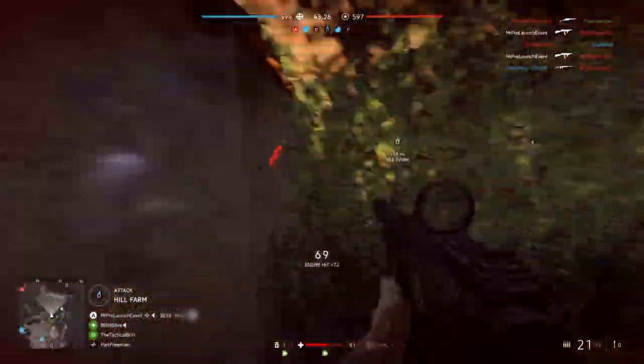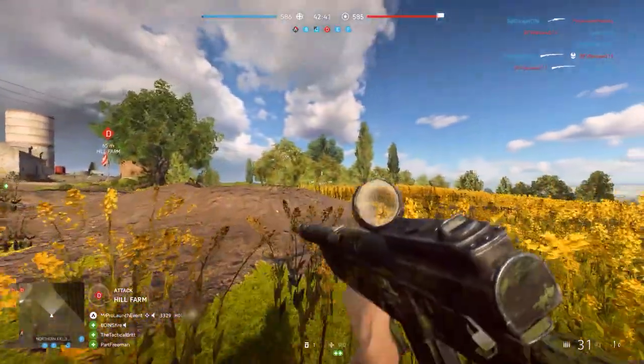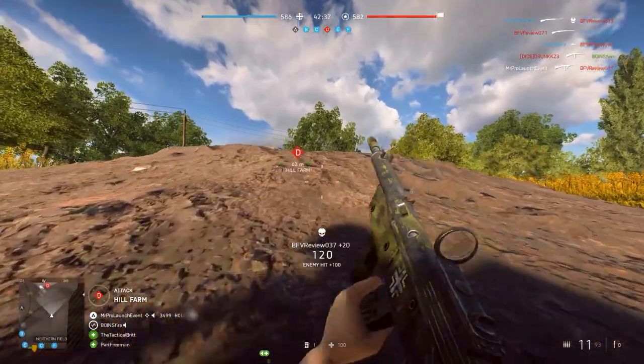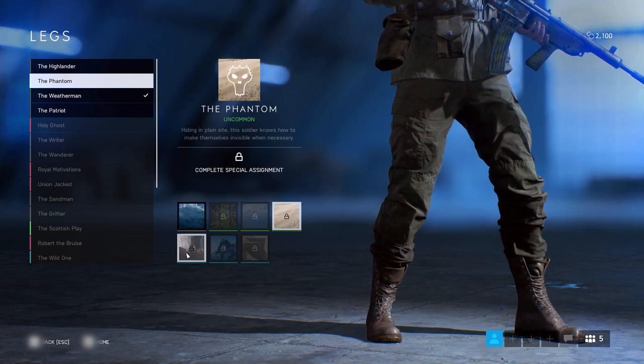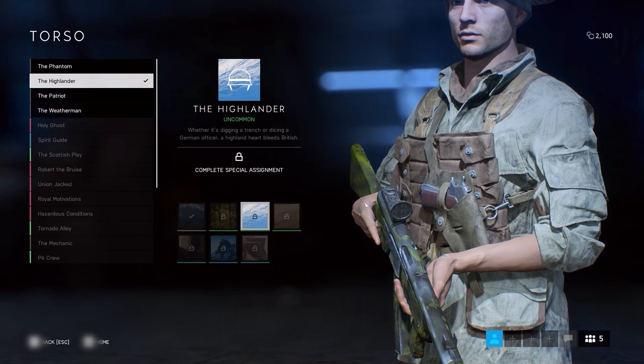Your weapon and vehicle ranks allow you to unlock specialisations for those weapons and vehicles. Your chapter rank unlocks rewards specific to the Tides of War chapter you're currently playing. Your company is at the centre of your Battlefield V experience, representing your playtime through soldiers, weapons, vehicles and more.